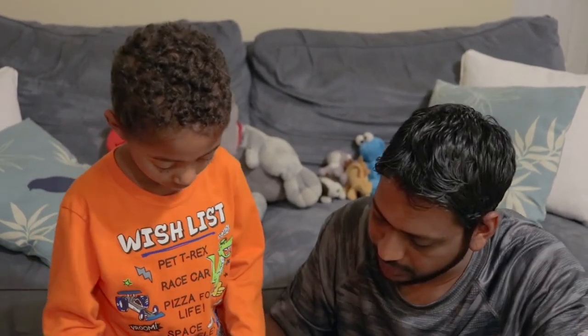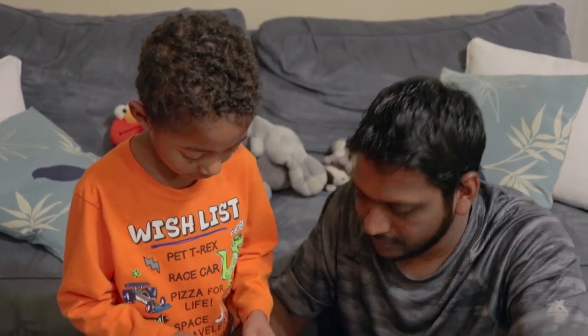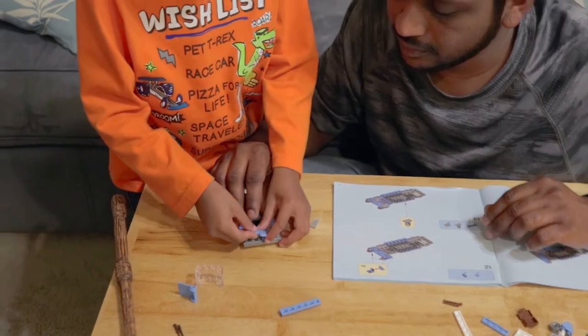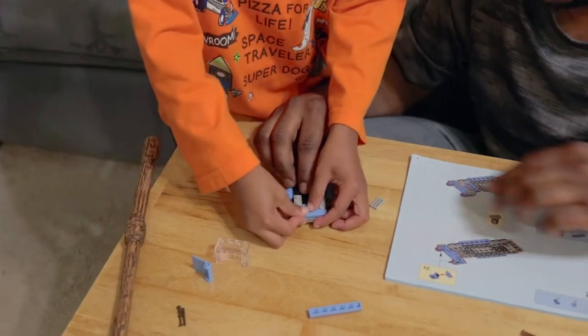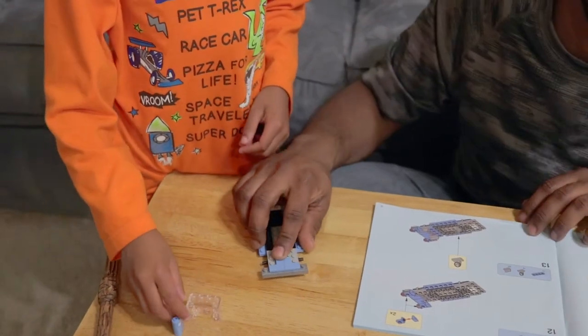I think this goes over the white. And then these two, one side. Daddy did that wrong — they go like a T. They go like a T. Let's put the T on here. Then that way. Correct. T for Tristan! T for Tristan.